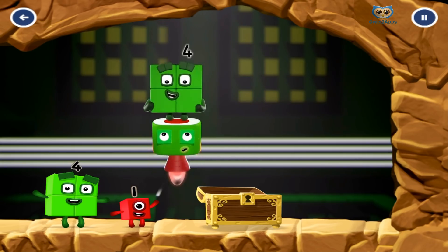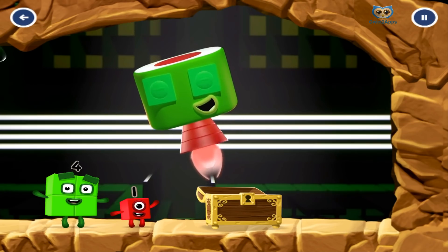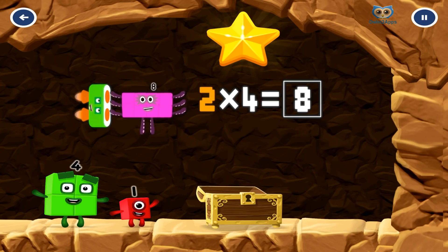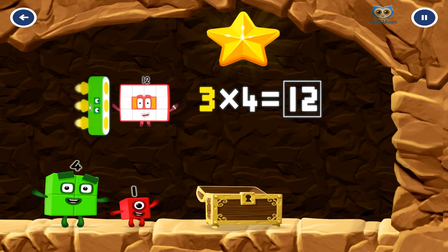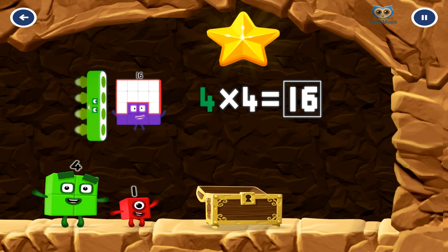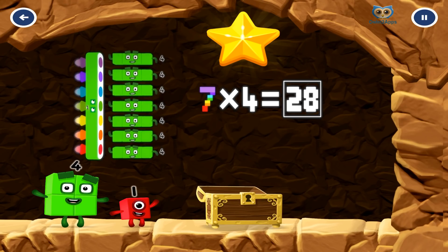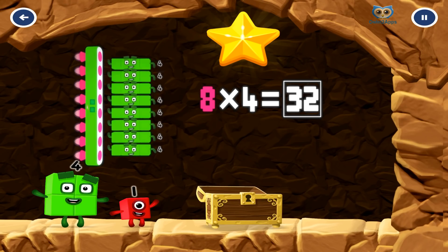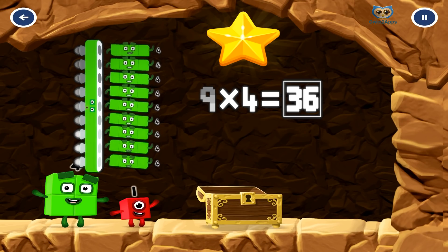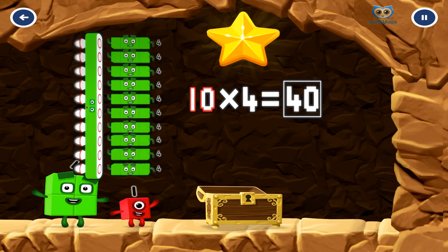Calling all fours, all fours, to the dance floor! One four is four, two fours are eight, three fours are twelve, we know how to celebrate! Four fours are sixteen, five fours are twenty, six fours are twenty-four, seven fours are twenty-eight, eight fours are thirty-two, nine fours are thirty-six, and when all the fours are in the mix, ten fours are forty!